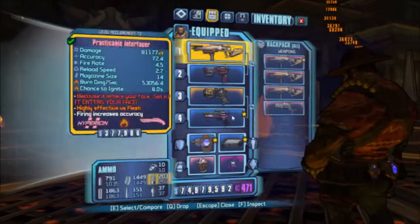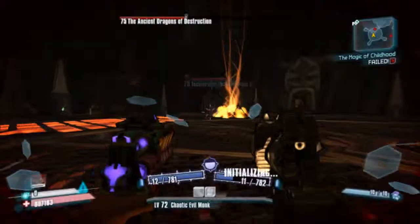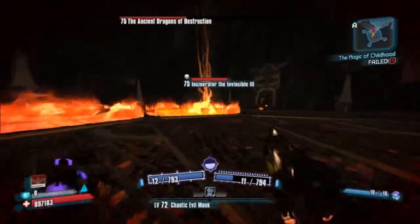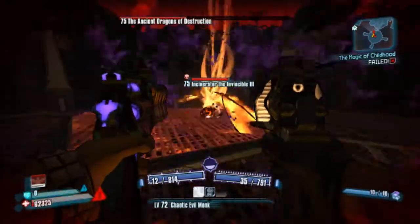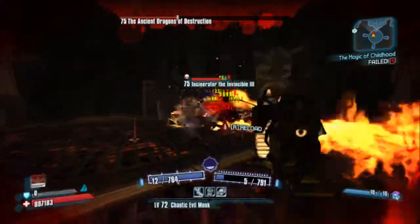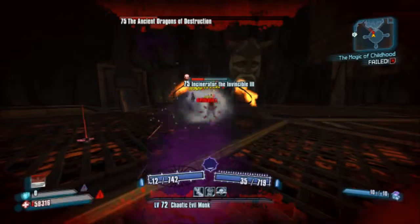I'll switch to this and, because my health is quite up, I'll just switch to Sheriff's Badge. As soon as he pops out of his little hull here — right now he's invincible, you cannot touch him — but as soon as he comes out of it you can do damage to him.